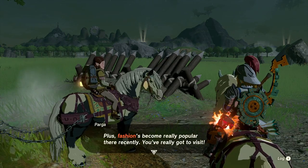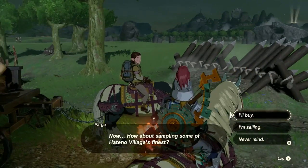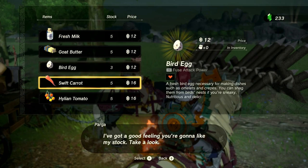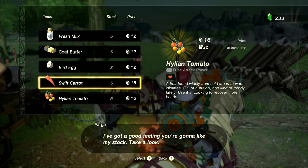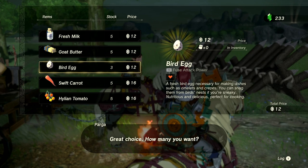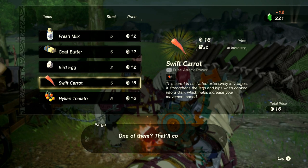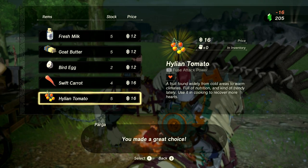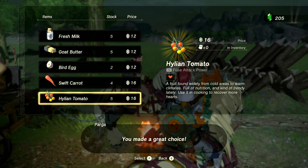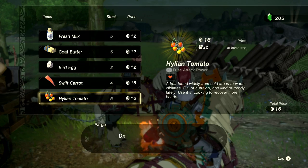The vendor says fashion has become really popular in Hateno Village recently. Let's see their stock — they have a Hylian Tomato I don't think we've had before, plus a bird egg and a swift carrot. The Hylian Tomato description reads: 'A fruit found widely from cold to warm climates, full of nutrition and kind of trendy lately — use it in cooking to recover more hearts.'